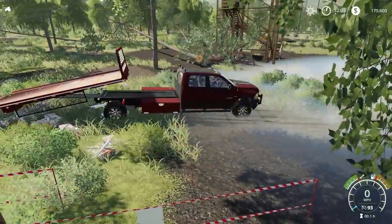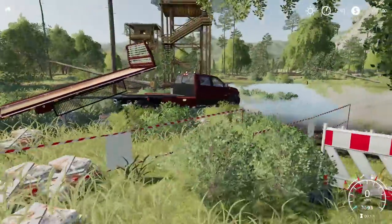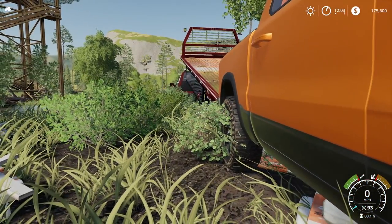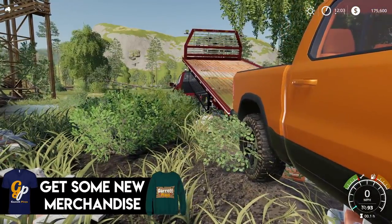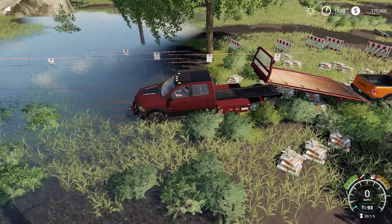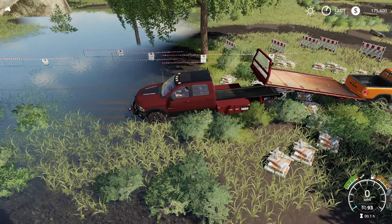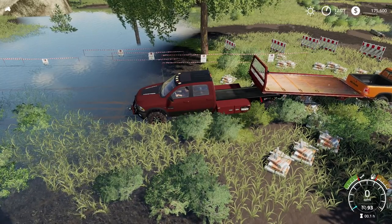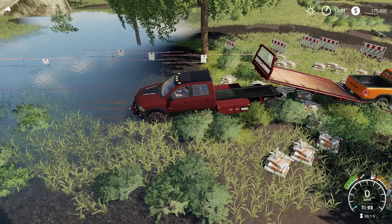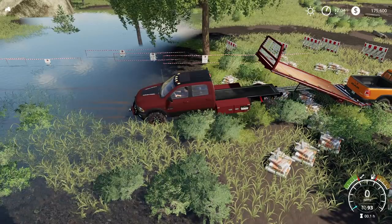We're going to have to hopefully not get stuck — our front wheels are going to be forward. Let's lower that down and get a good view. It's very hard to get a good view of this. Let's back this up and see if we can get that underneath. Let's go for it — I don't want to damage this truck too much. We need to lower that bottom flap, then raise it up. Guys, this is a struggle.